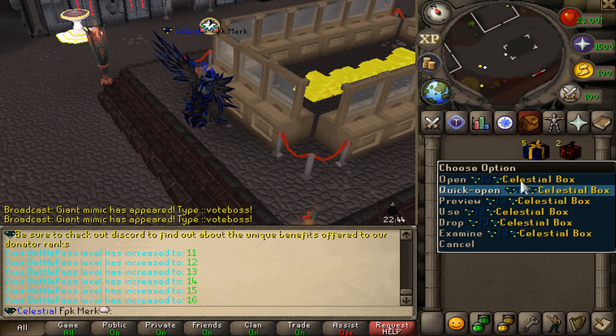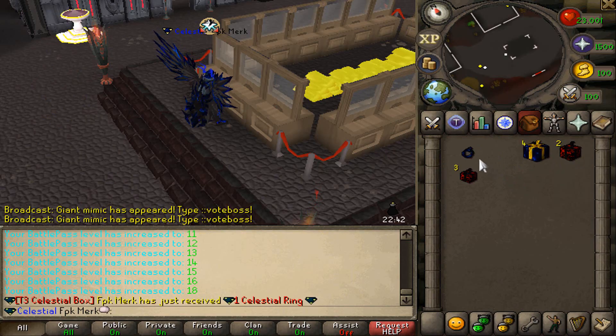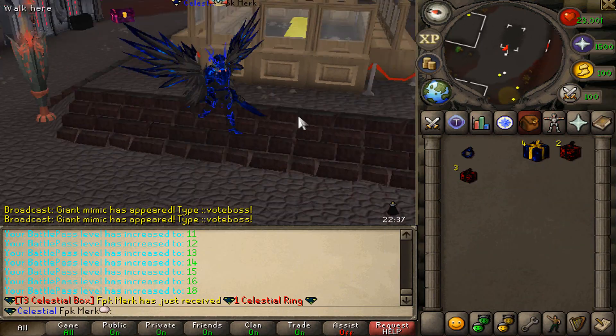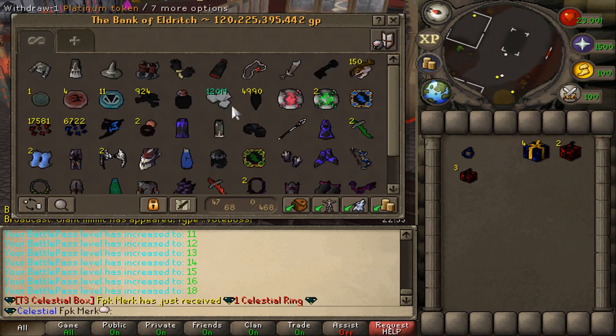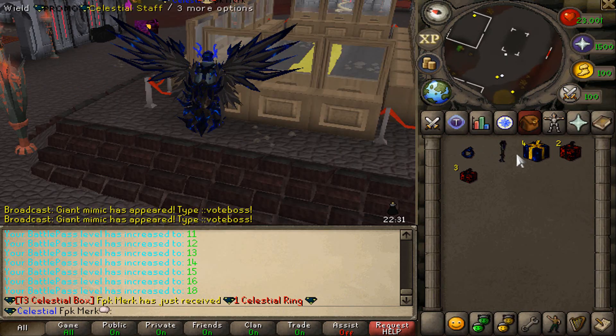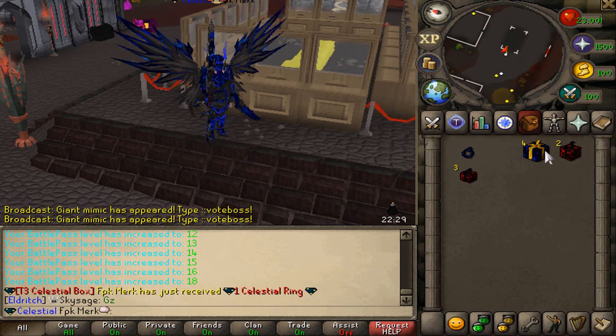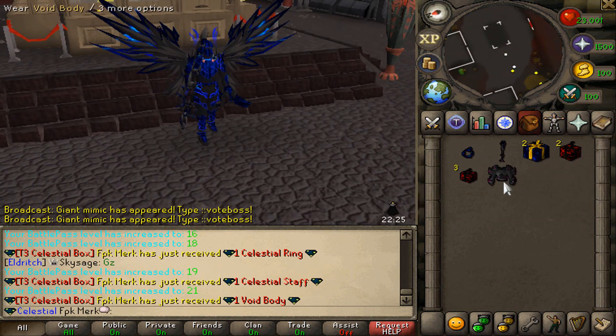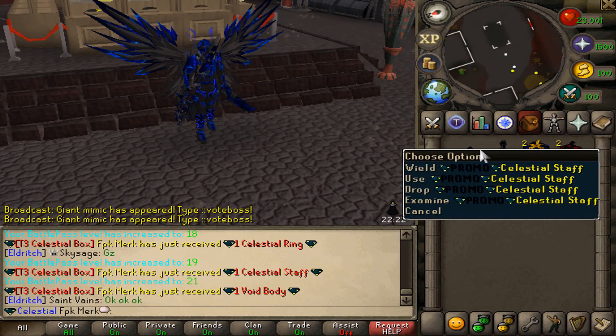Now it will be time to open up the Tier 3 Celestial boxes. We got a Celestial Ring — there we go! I am also wearing the Celestial outfit right here by the way. Let's also take out my Celestial stuff. Lovely loot coming in — Celestial staff as well. These are literally the best in slots!